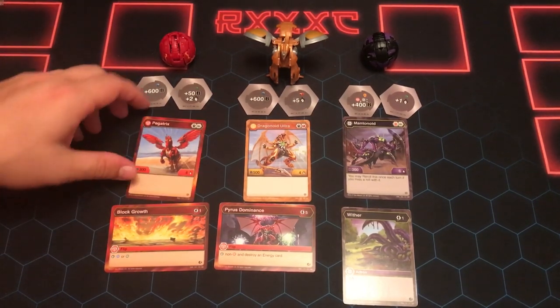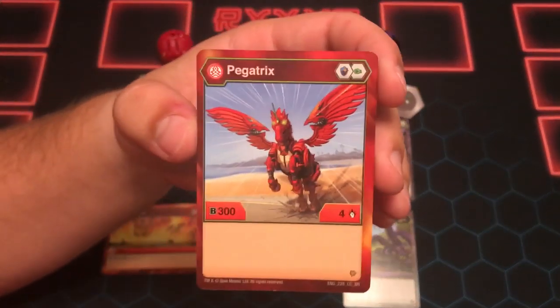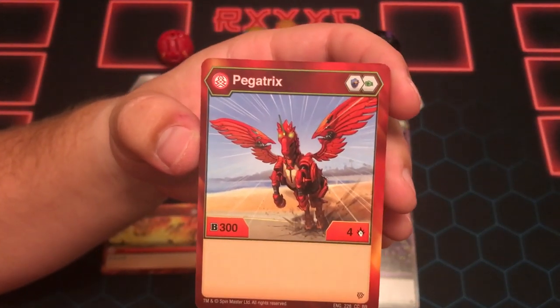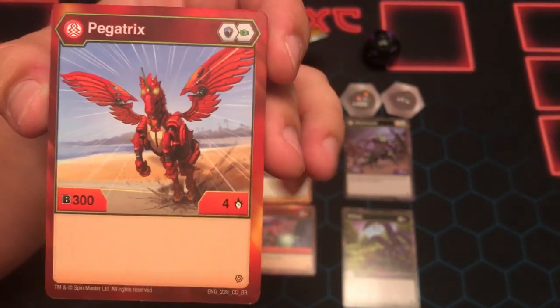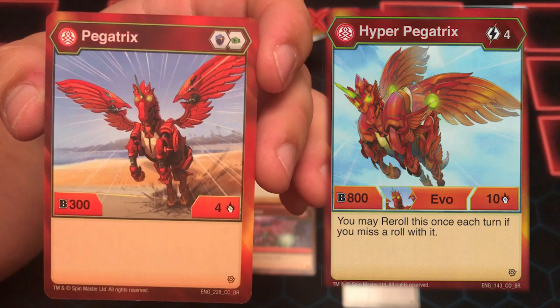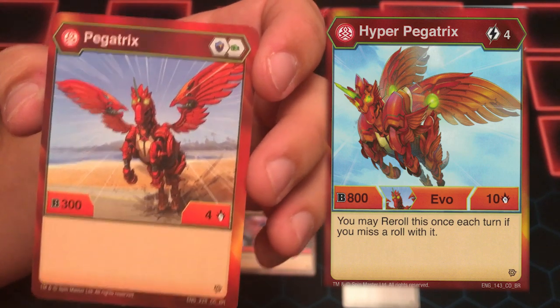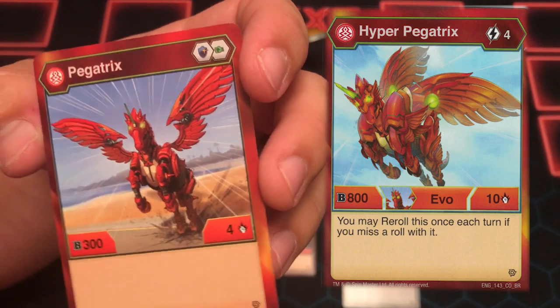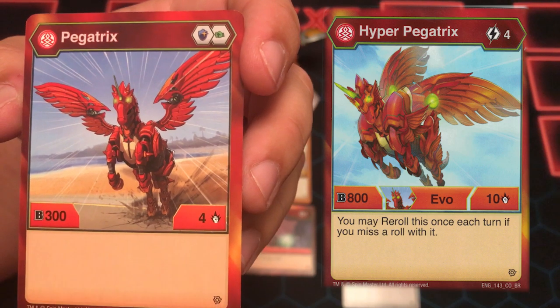Let's go into Pegatrix. So this is a Pyrus Pegatrix Core. He has 300 B-Power and 4 Attack. I'm going to put him off to the side and we'll take a look at his evolution. He's coming with a Blue Shield and a Green Fist, so maybe play into your Green Fist deck, giving you a little bit of B-Power too.